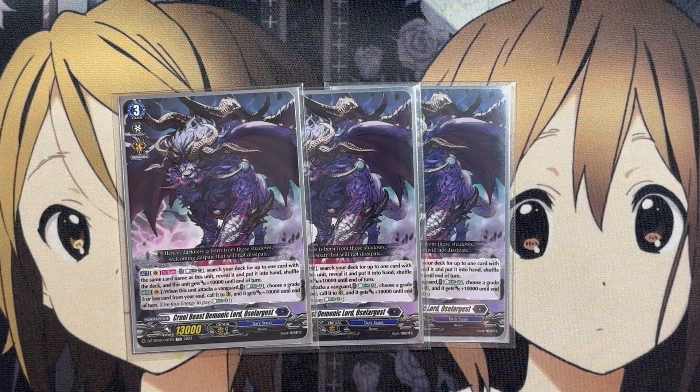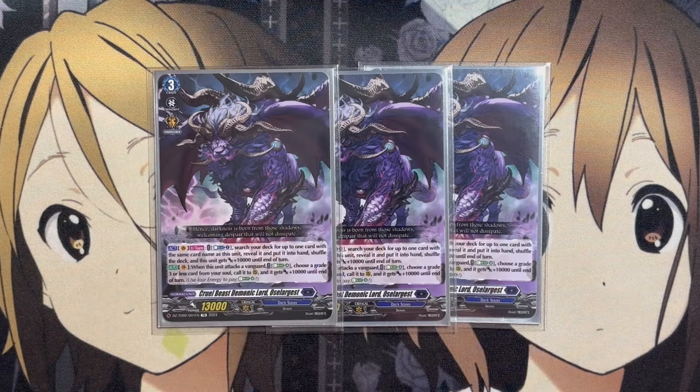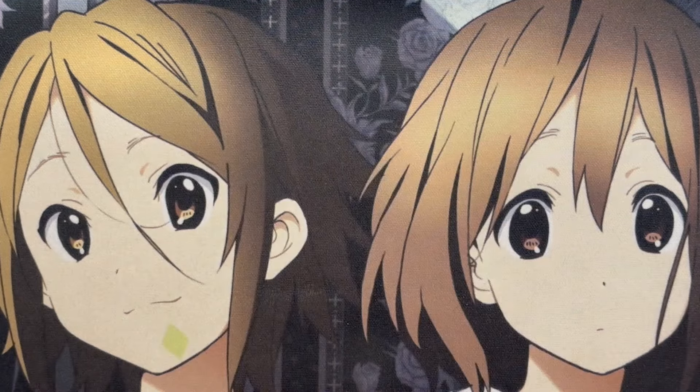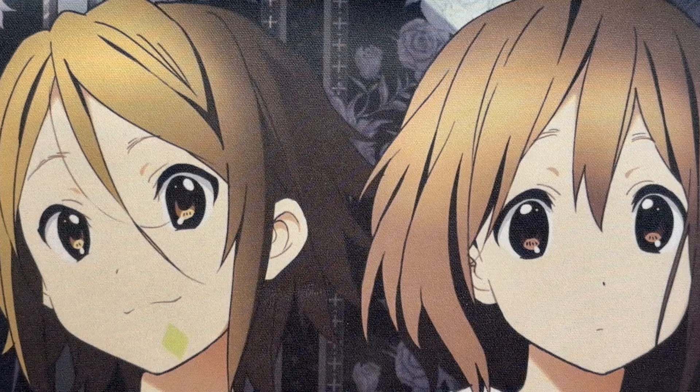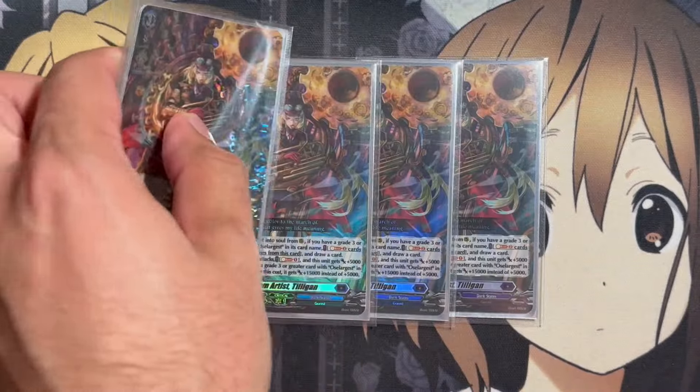You use the Energy Blast 4 to pay that cost, so you really don't use up much of your soul for anything else in this deck. The main use of this card is just to use the Energy Blast while building up your soul more and more for other card abilities. One of those card abilities being our other Grade 3, Steam Artist Tiligan, which we're also running four copies of.